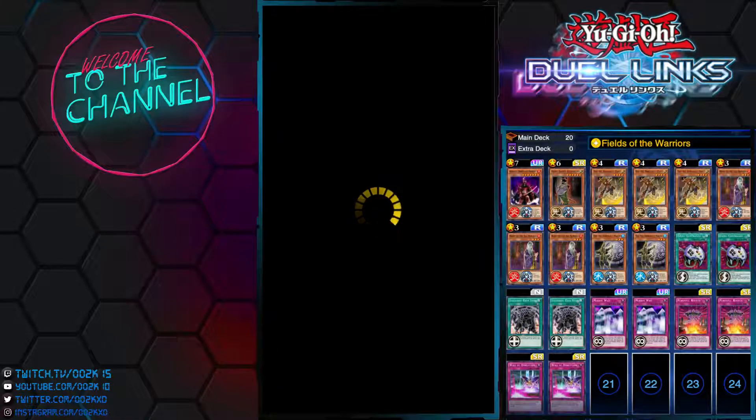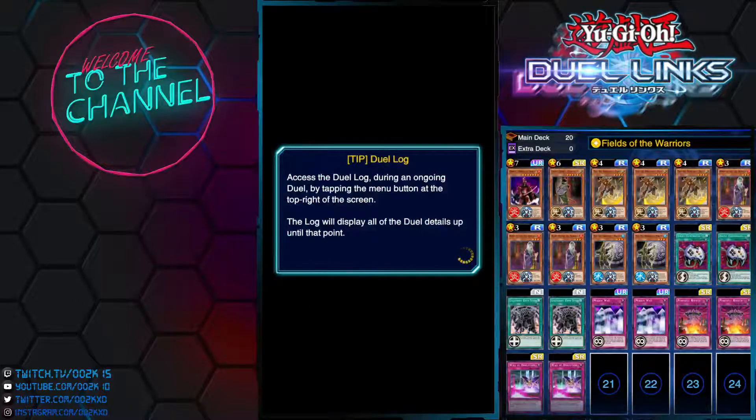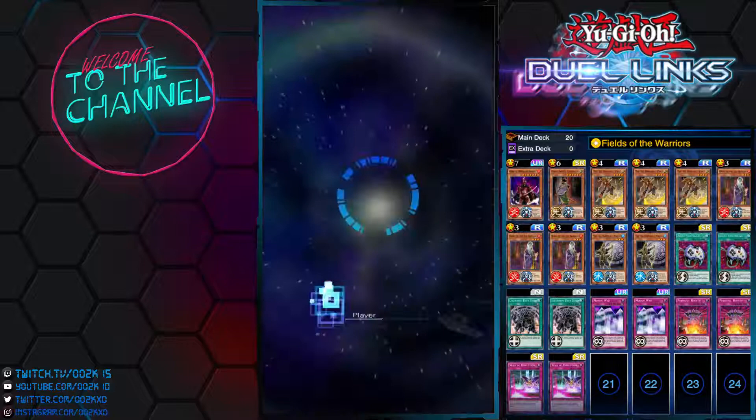There are some cool plays you can do with Copy Knight — for example, with Six Samurai, you can use its destroy effect as many times as you want since it's not limited. But I decided to take Copy Knight out because it's too slow. I might consider bringing it back after more testing. Let me show you the second duel.